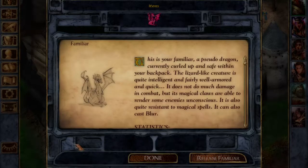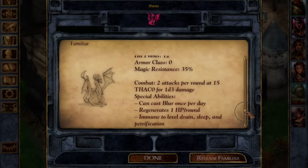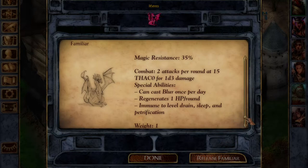So let's just look at the Familiar Pseudo Dragon. As you can see, when your other characters are level 1, this is great — it's got 12 hit points, an amazing armor class of 0, and some magic resistance. Its attack isn't too bad because you get 2 attacks per round, but they just do a little bit of damage. Special abilities include Blur as I showed you, and it actually regenerates 1 hit point per round, so it can heal itself. It's also got immunities to level drain, sleep, and petrification.